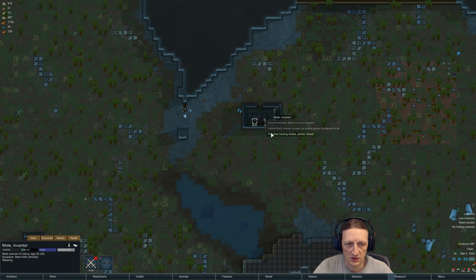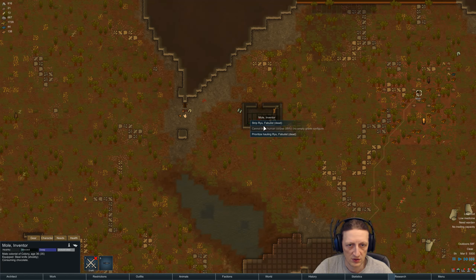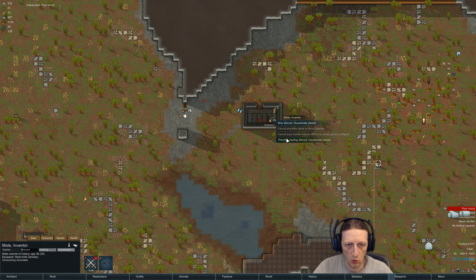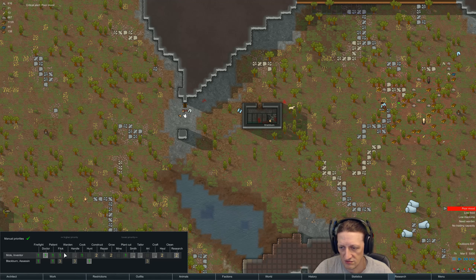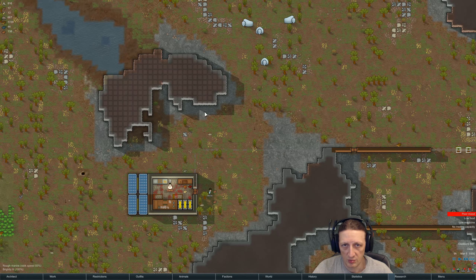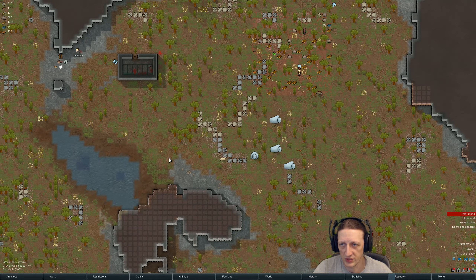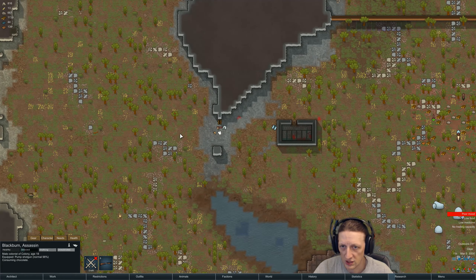Mole is a warden and a doctor. It's going to take forever to recruit Earth, but we can do it. Once Blackburn wakes up he should go hunt our deer. What are you doing? Consuming chocolate again! Alright, come down here - I want you to prioritize hunting that buck.